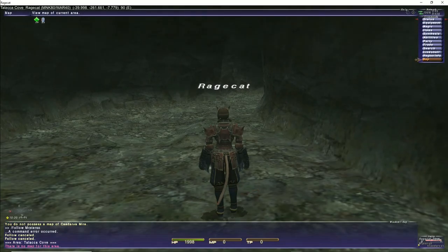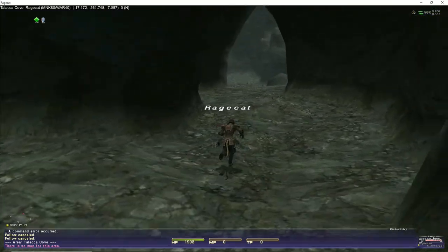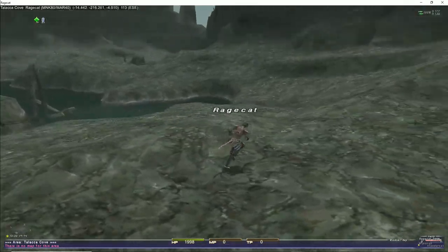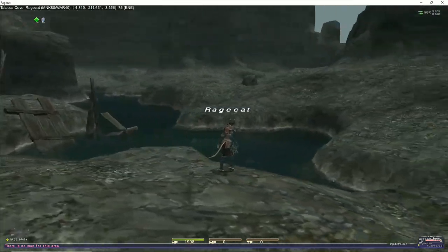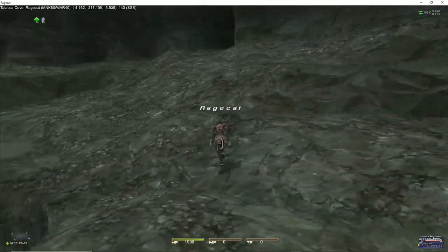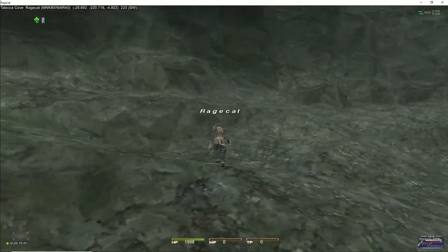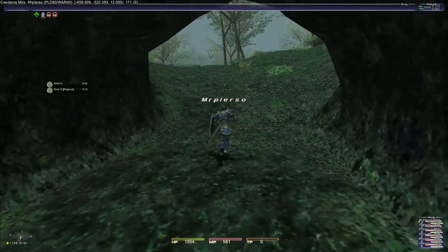Talaka Cove. There's no map for this area. I'm guessing that this must be like a battlefield or a story-related place. Oh, please tell me Rage Cat can still get out. Remnants of a ship? Interesting. Okay, good — Rage Cat can still get out. I was a little worried there for a sec. Alright, I just wanted to see what was over this way. We got the home point crystal.